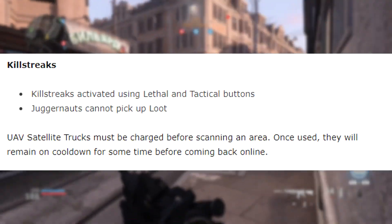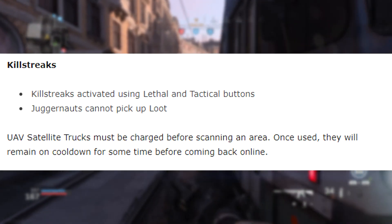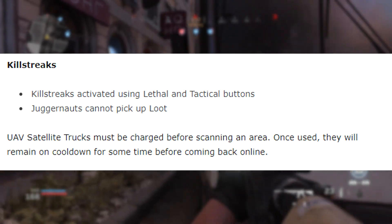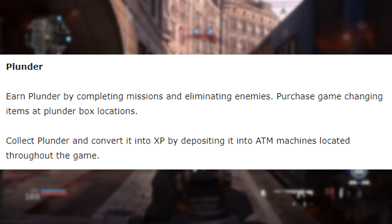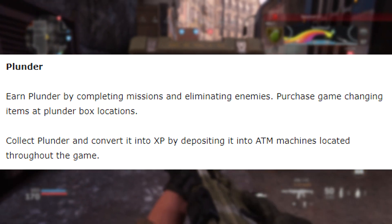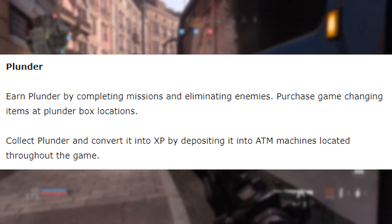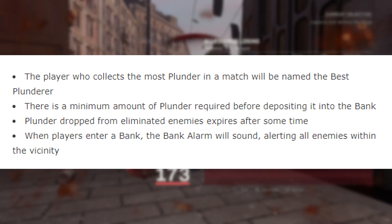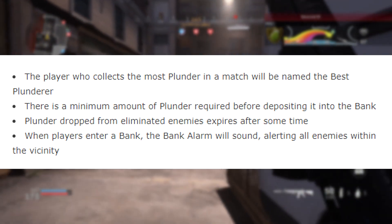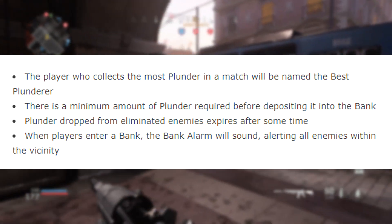Killstreaks are activated using lethal and tactical buttons. Juggernauts cannot pick up loot. UAV satellite trucks must be charged before scanning an area and remain on cooldown after use. Earn Plunder by completing missions and eliminating enemies. Purchase game-changing items at Plunder box locations. Collect Plunder and convert it into XP by depositing it into ATM machines located throughout the game. The player who collects the most Plunder will be named the best plunderer.